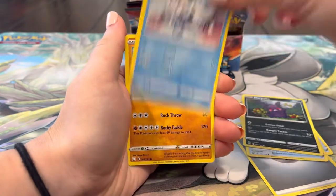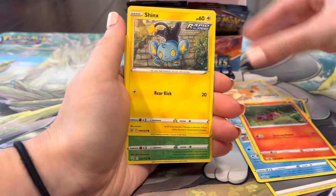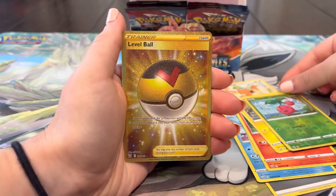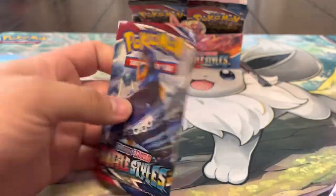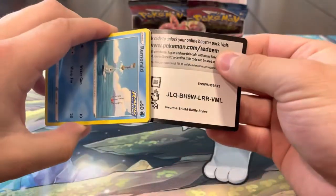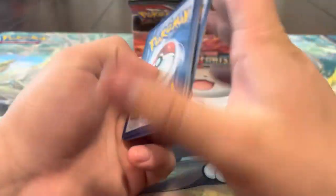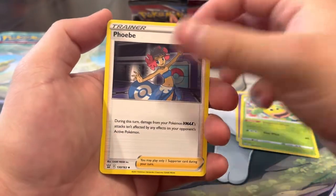Pack twenty-six: Morpeko, Mr. Mime, Onix, Spearow, Sizzlipede, Shank's, Cherubi - and let's go, we got a Gold Card, and we don't even have this one! Yo, let's go - that's fire! We got two secret rares in one box. The hits don't stop! Battle Styles coming in clutch today. We still don't have a Full Art though - you think we're gonna be able to get it?